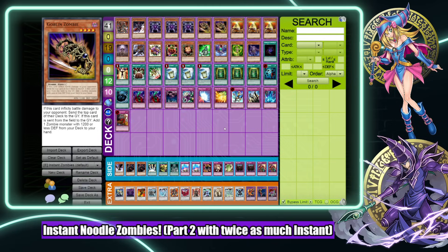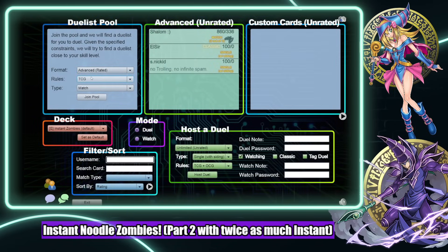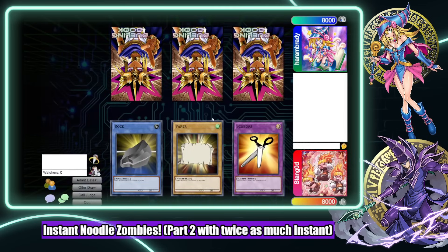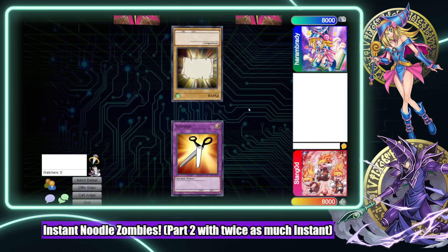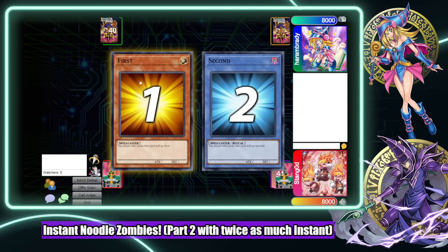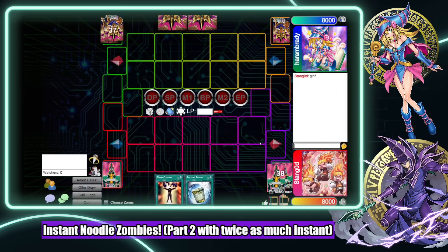We're going to see if we can actually get some instant fusion tricks off, because in the last video we just won without doing anything with instant fusion and I want to see how that actually plays out. I want to see Reaper of Nightmare, I want to get some reaping. Let's go back into the pool and see what we're looking at. All right - reaper plays scissors. G L H F.